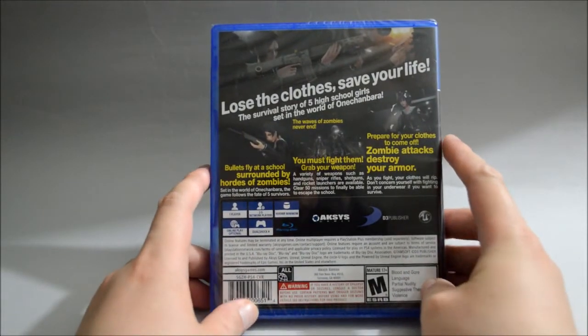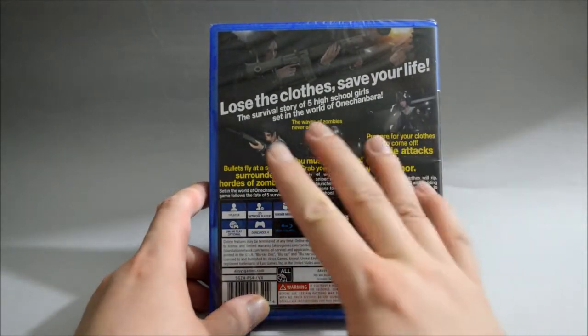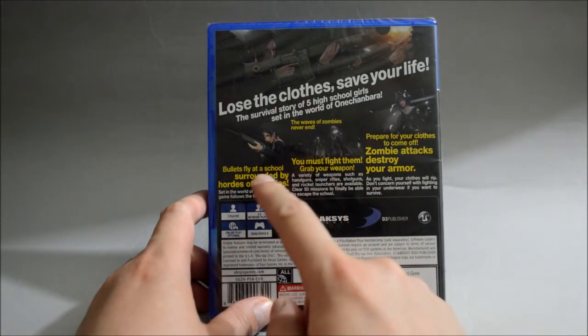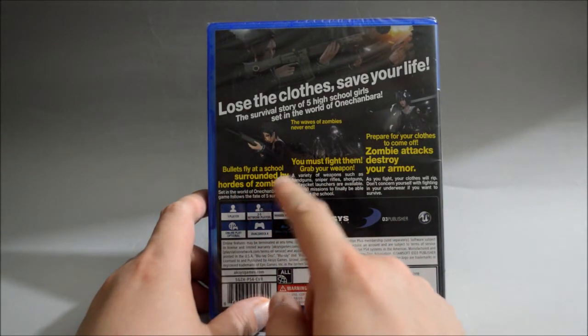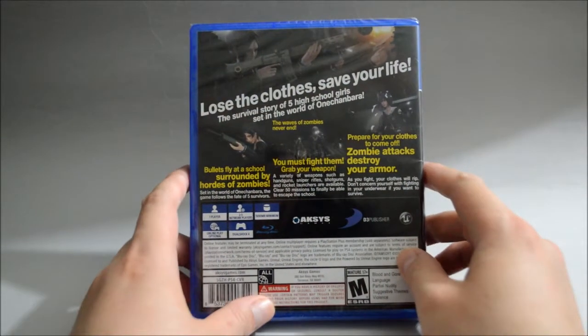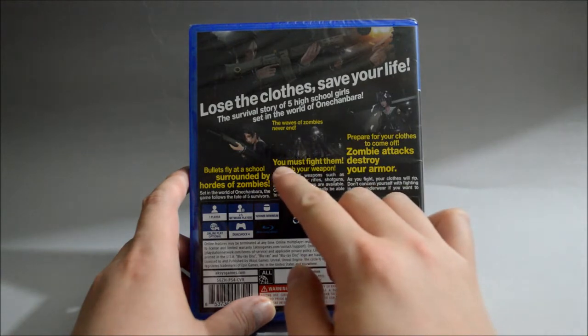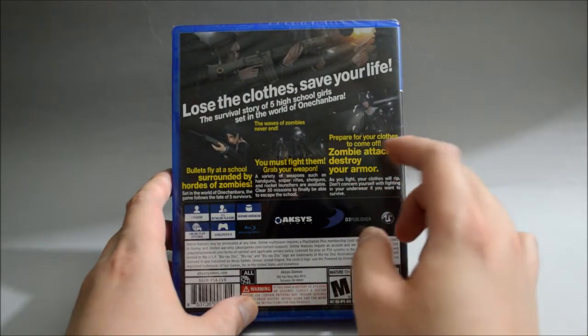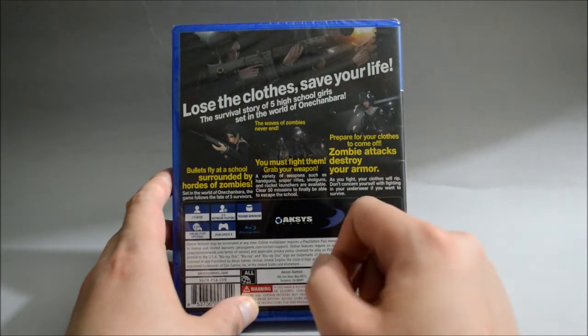Now let's look at the highlights on the back. It says: 'Bullets fly at a school surrounded by a host of zombies' — which is a pretty sensitive statement right now actually. 'The wave of zombies never ends. You must stand your ground, grab your weapon. Prepare for your clothes to come off — zombie attacks destroy your armor.'